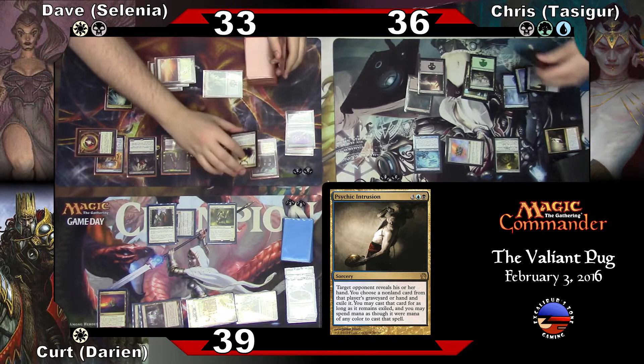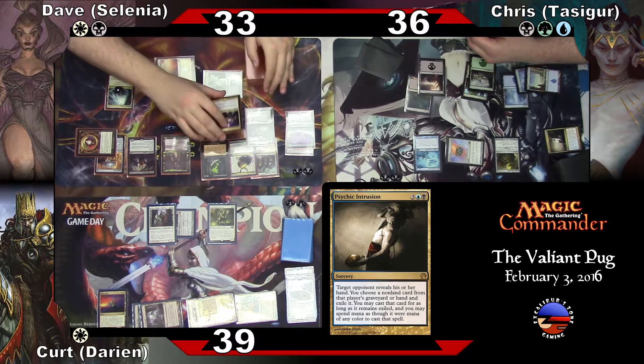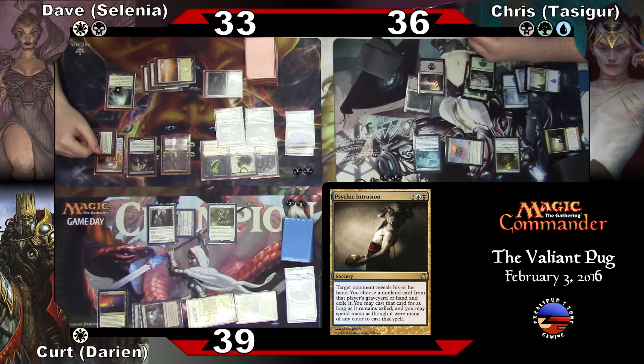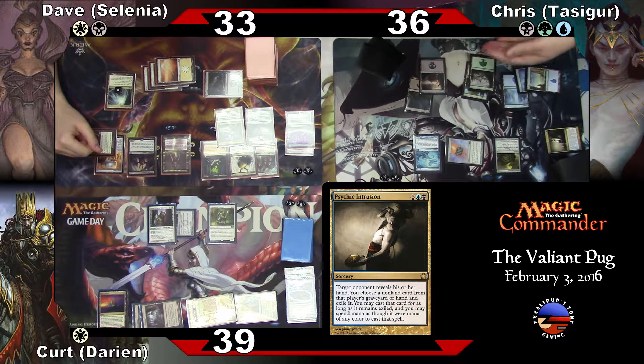You've got this, this, this, this, this — hmm, seems legit. I've got one, two, three, four, five, six mana and can't cast any of them but her.